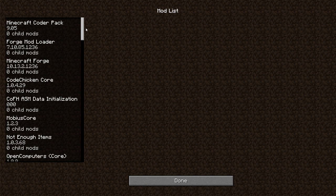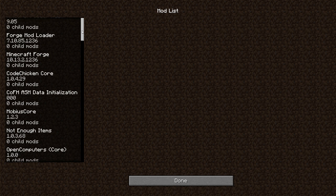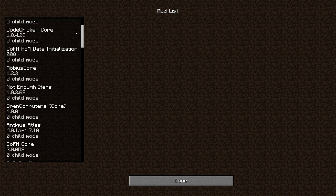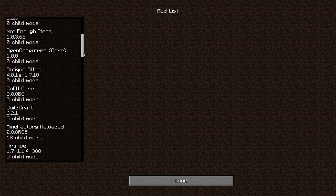First things first, let's go through the list. We've got the default things: MCP, Forge Mod Loader, Minecraft Forge. And then we've got Code Chicken Core, Mobius Core, NEI, and Open Computers.